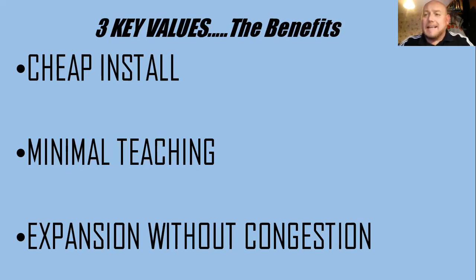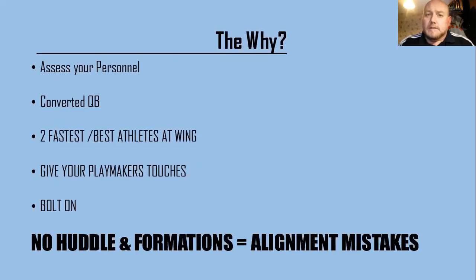For me, these are the key three elements when adding anything new to your offense. When I looked at the pistol wing and thought I could take this formation and run with it, you have to ask yourself what are the reasons — why are you going to run this formation? You have to assess the personnel: what have you got, who can run it, what can you do in your offense where you'd think 'I can come out and line up here'?